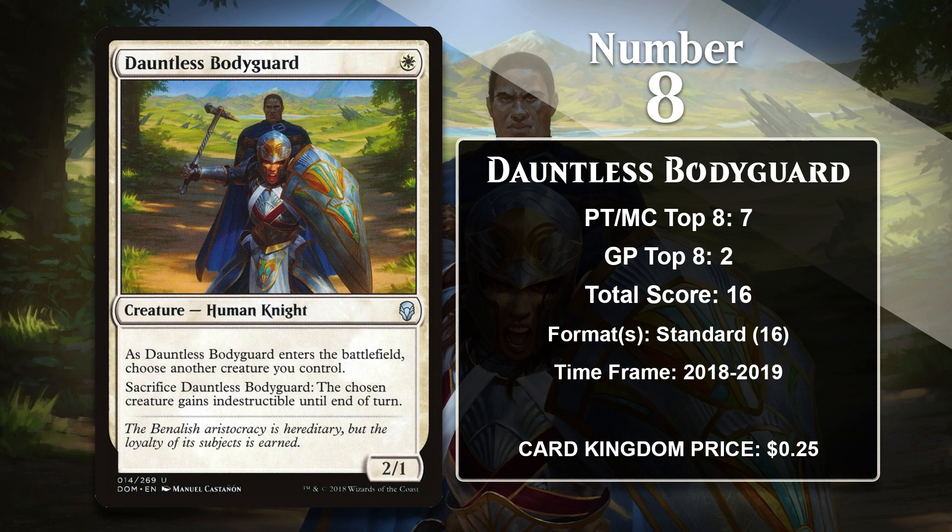In standard, it's gained points in White Weenie, Azorius Aggro, and Boros Aggro. So far, this Bodyguard has done all of its work in standard, but it isn't completely out of the question that it gains some points in other formats in the future, as it is starting to show up in Modern Humans decks and Pioneer Mono-White Aggro.